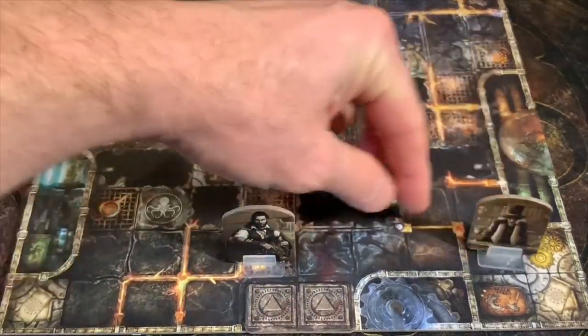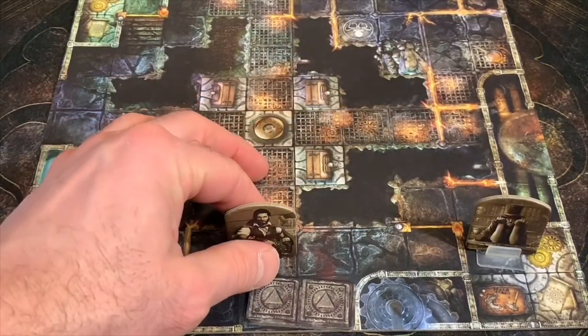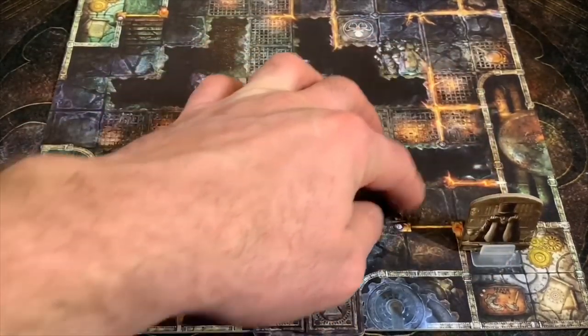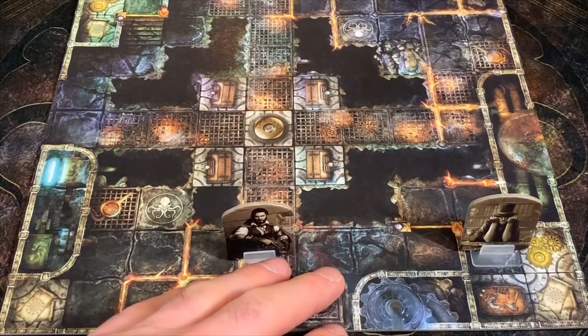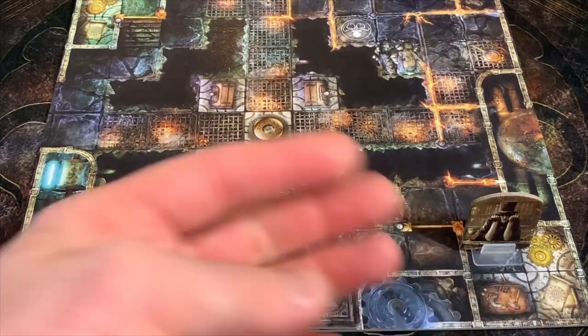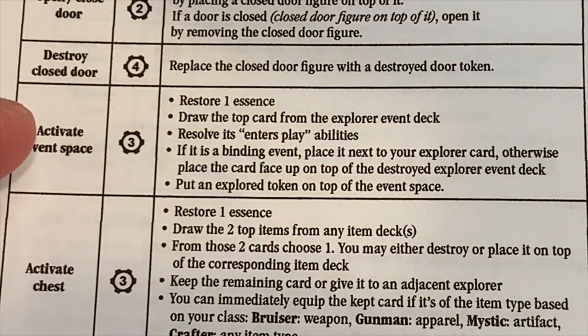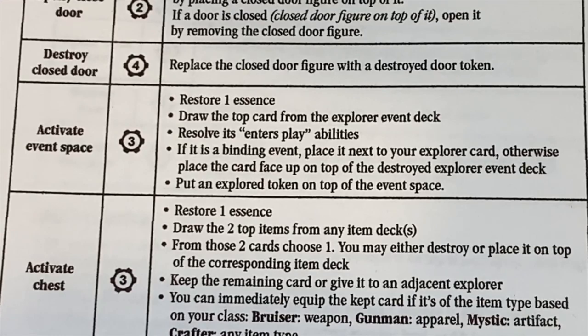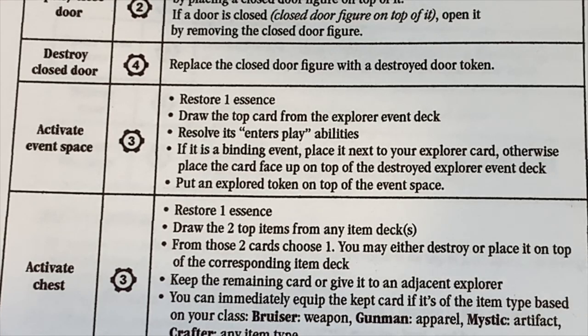This right here is a door. All the doors are open when you see a tile, but if you want to shut them you have to use stamina - I believe it's two stamina to shut a door. So Artemis has gone one, two, three over to there. Now that he's made it over here, I think we're going to use an action to trigger the event space, which is also going to cost us three stamina. So if we look here, it says activate the event space - it's going to cost us three stamina. What we're able to do is restore one essence, draw the top card from the explorer event deck, resolve it in its enters play ability. If it's a binding event, we're going to place it next to our explorer card; otherwise place the card face up on top of the destroyed explorer event deck and put the explorer token on top of the event space.